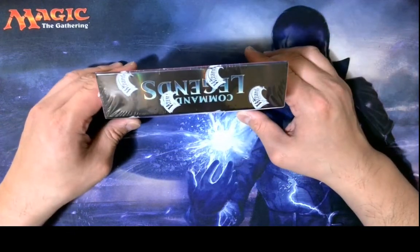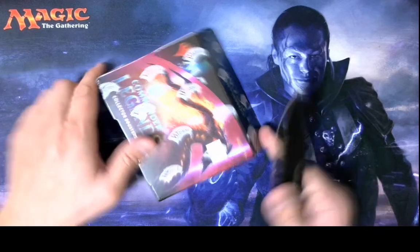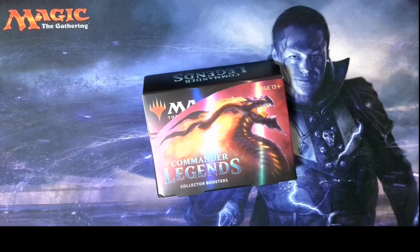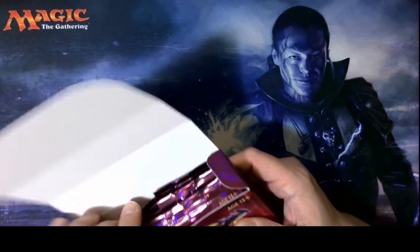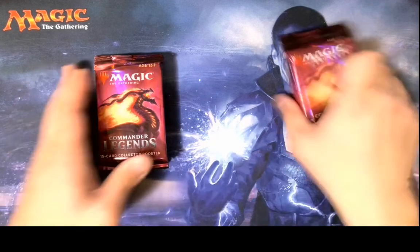Now originally I was going to keep this one sealed for future reasons, but I bet I can get some more before they run out, so I am just going to open this up and see what we got. I'm looking to get a Sakashima — that's the one Commander I really want from this set — in the cold-etched foiling. I would not mind a Mana Drain, Vampire Tutor, or the Jeweled Lotus either. Those will be cards I'll be looking for.